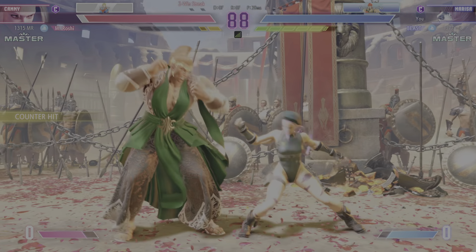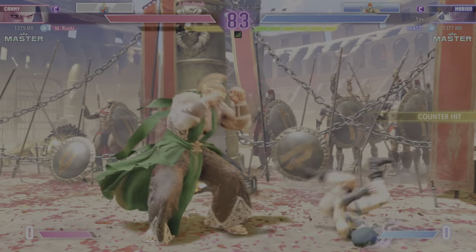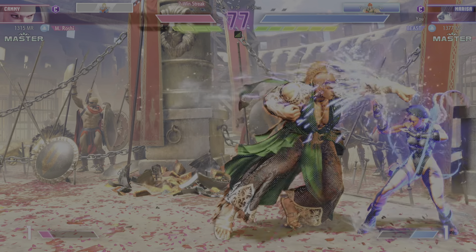Was well in range to score the throw. Uncomfortable space here. Can they put each other on the edge? The jump-in is denied. Alright, what's coming up next?